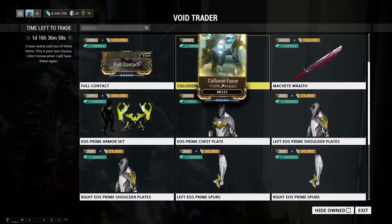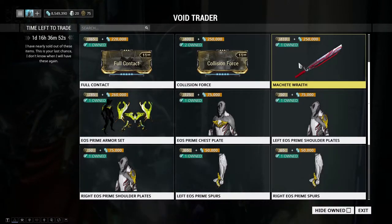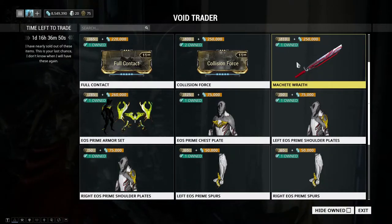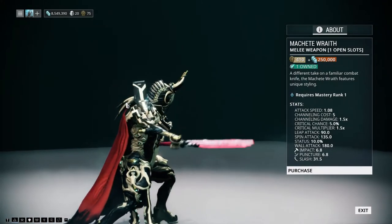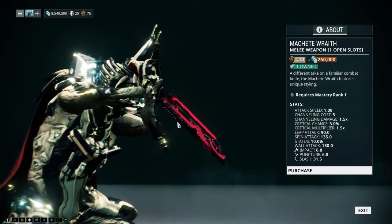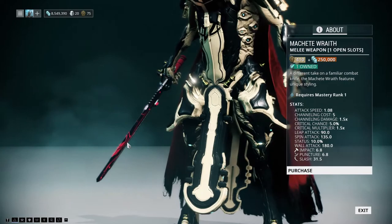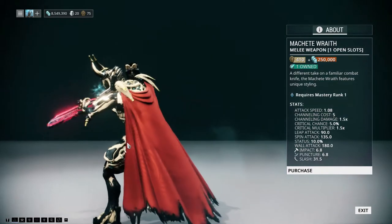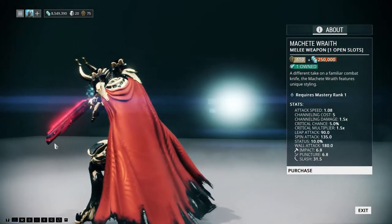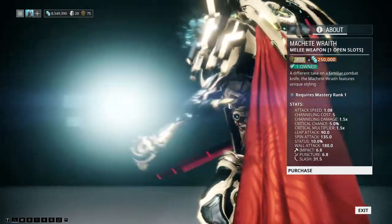We have the Machete Wraith returning. I'd say this is a good weapon now because the machete type was often regarded as not very good, due to how stiff the default stance or the Sundering Weave stance was. But ever since it got tweaked, I like using machetes now, especially with the Cyclone Kroc — amazing damage multipliers.